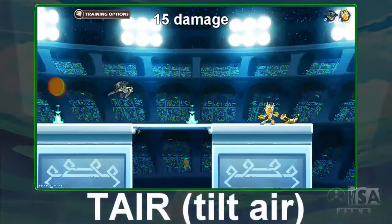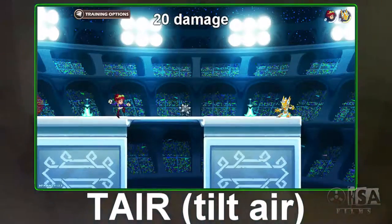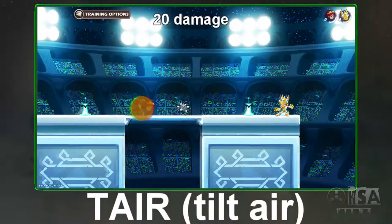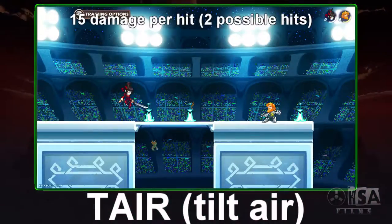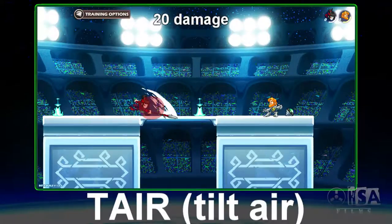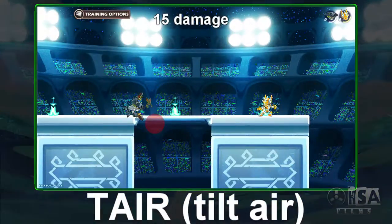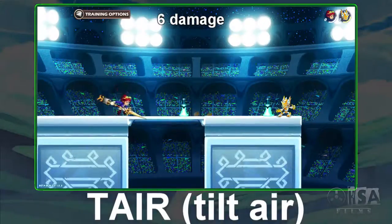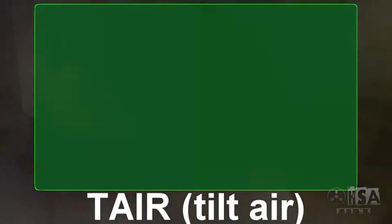The tair, or tilt air, mainly contains force moves and is used for not only KOs, but for spacing out your opponent. Pretty much all tairs are unique from each other. Swords get two swipes, spears come out quick with distance, guns zone an area, etc. Know these hitboxes well, as I guarantee you will be seeing lots of tairs as you play.